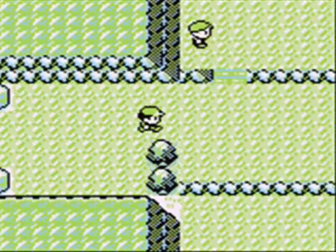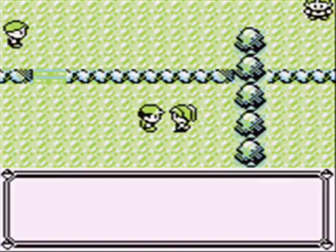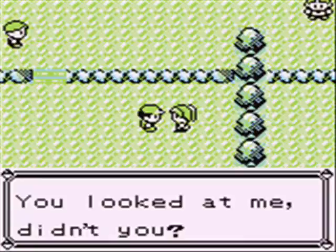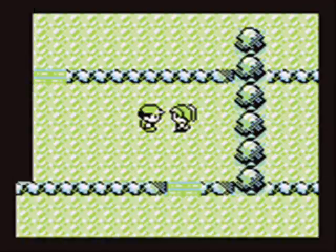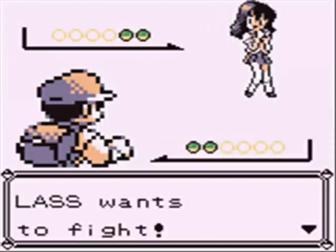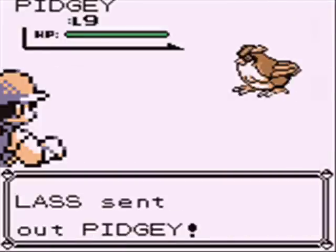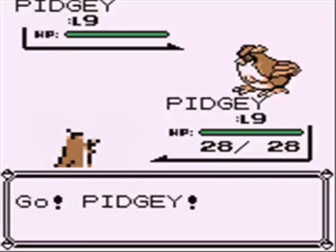I switched Pidgey to the first slot so it can catch up with Squirtle again. Let's go and talk to her — ah, right, it's a random battle. You looked at me, didn't you? I was only walking in that general direction, I can't exactly move my character's head or anything. The lass wants to fight. She sent out Pidgey — how little does she know? We're gonna send out Pidgey too.